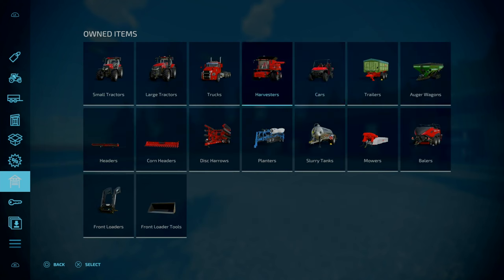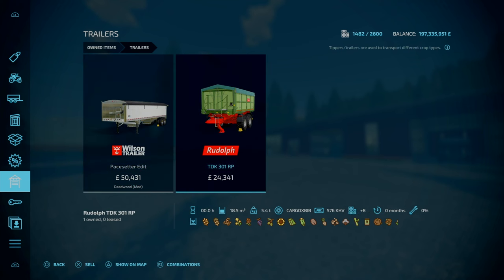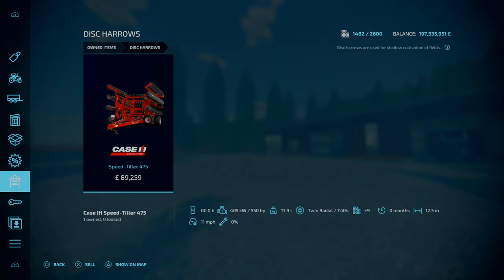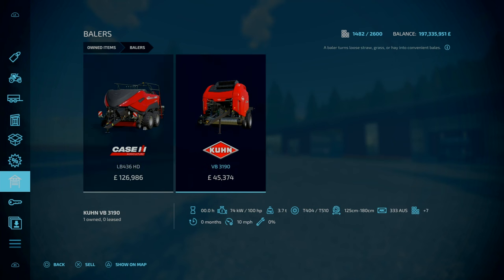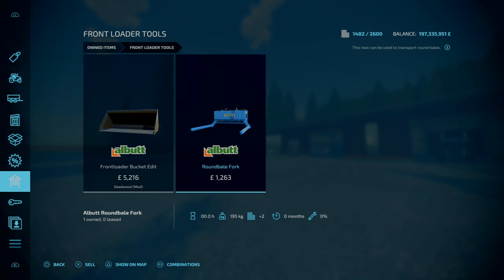For your harvesters, you've got the Case Axleflow 9250 with a 45-foot draper header, and a 4418N 10m corn header that doesn't have a trader. Under cars, you've got the Mahindra Retriever. Trailers: the Wilson Pace Setter and the Rudolf TDK 301. Auger wagons: the Demco 2200 Dual Auger Green Cart. Disc harrows: the Case Speed Tiller 475. Under planters: the Kinsey 4905 Blue Drive. Slurry tankers: the Pharmatec Supersys 800. Mowers: the Kuhn GMD 4411. For your balers, you've got two - the Case LB436 HD and the Kuhn VB3190. Front loaders: the Quickie Q6M, a front loader bucket, and a round bale fork.